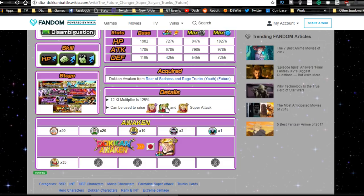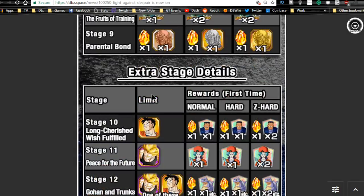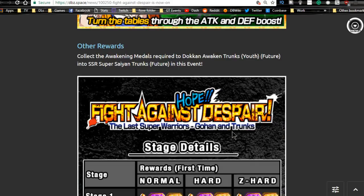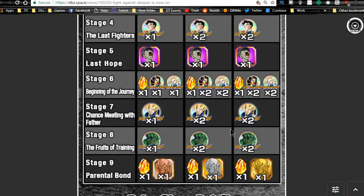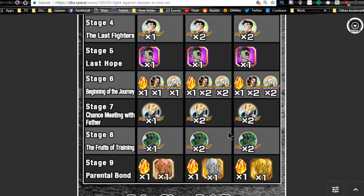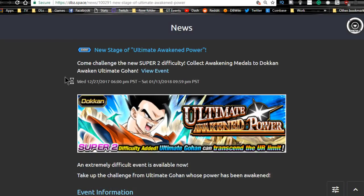The Intelligence Rage Trunks, the Technique Rage Trunks if you've already Dokkan awakened him, and the SSR Physical Trunks — really worth the grind in my opinion because those cards are actually really good. Or you could just use the base Trunks; he's not a bad unit, not a great unit, but cool to run. The event has nine stages total and you get Dragon Stones on Stages 1, 3, 6, and 9 — three apiece — so about 12 Dragon Stones total for beating the event. It runs until January 17th.